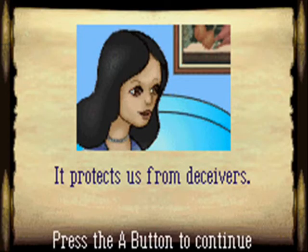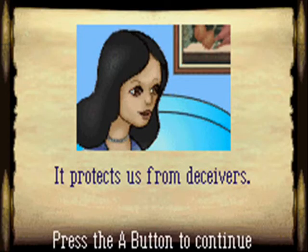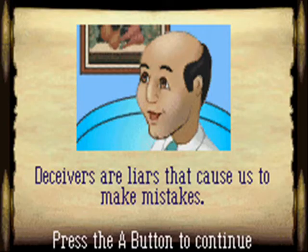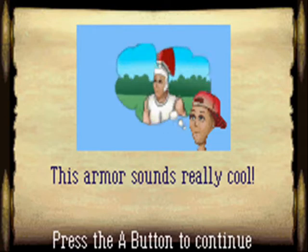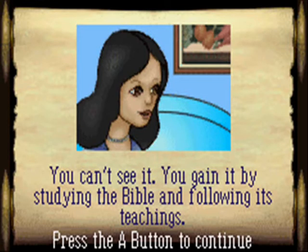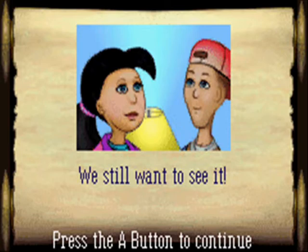What's the armor of God? It protects us from deceivers. What are the deceivers? The deceivers are liars that cause us to make mistakes. This armor sounds really cool - can we see it sometime? You can't see it. You get it by studying the Bible and following its teachings.